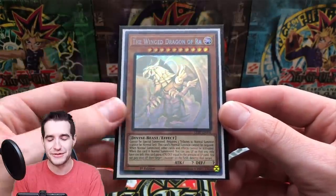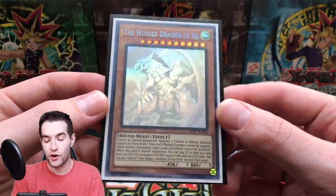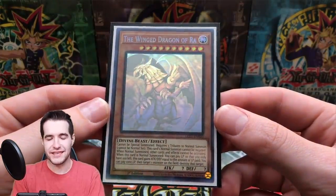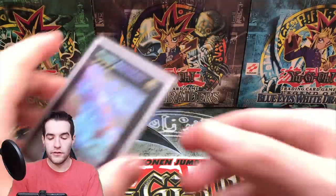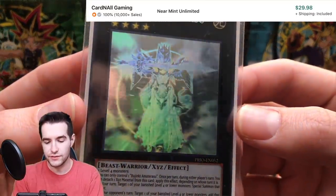Here is the infamous Wing Dragon of Ra. You guys saw me pull this on the live stream when we stayed live for like five hours — we pulled this at the very end. Such an epic card, but you guys can see that scratch right across there, straight out of the pack. Classic Legendary Duelists print quality from that most recent set — not very good. But such a beautiful card; unless you get really close, it looks pretty nice.